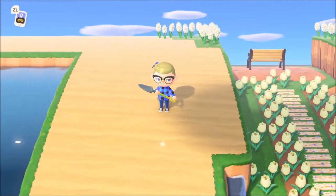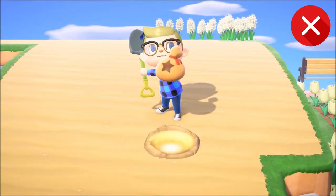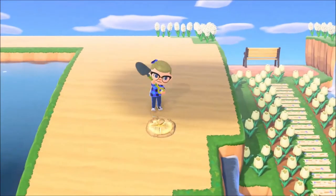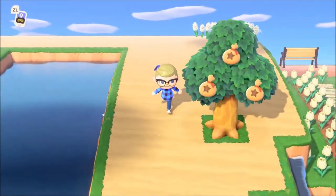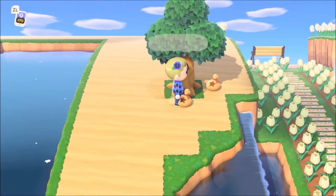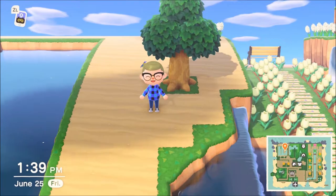Similarly to Animal Crossing GameCube, you'll find a spot on your island that glows. This hole contains 1,000 bells, so make sure you dig it up. But don't close it just yet — take 10,000 bells or less from your inventory and plant it, and you'll notice it'll turn into a sapling. You can dig up the sapling and plant it somewhere else. After 4 days, you'll have 3 times the amount of money you planted originally. Keep in mind, if you plant more than 10,000 bells in the golden hole, you aren't guaranteed to grow a money tree — planting 99,000 bells is more likely to grow into a regular tree.